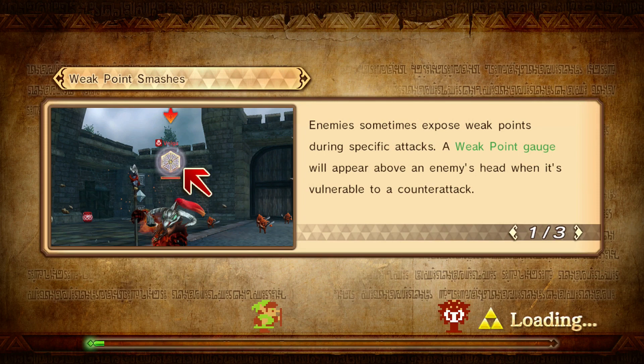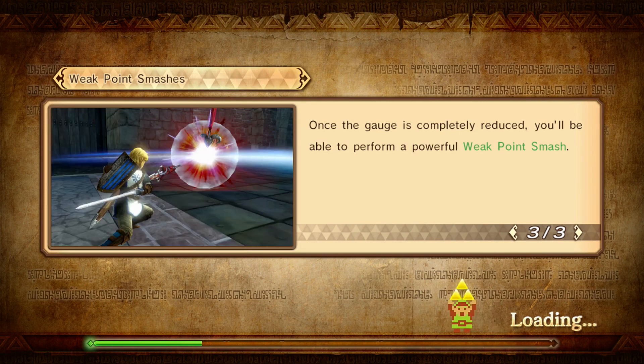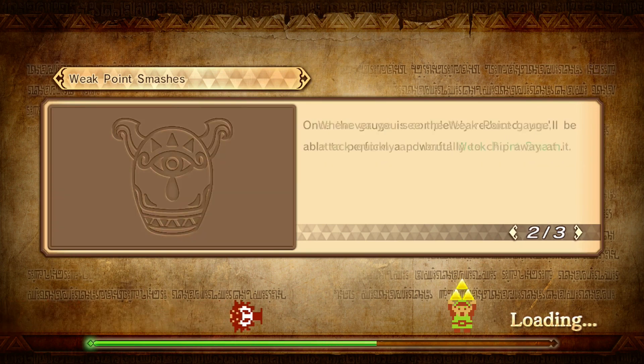He's just missing the hatches. Enemy sometimes keep weak points — weak point smashes, weak point gauge. Look at 8-bit Zelda! I think what we're actually going to be covering in our Let's Play is just the story mode.